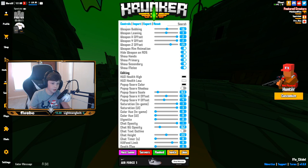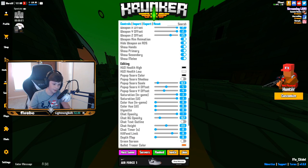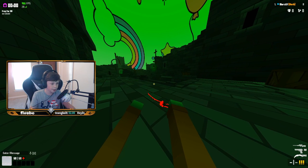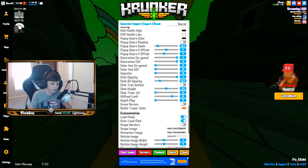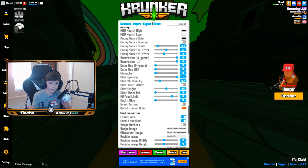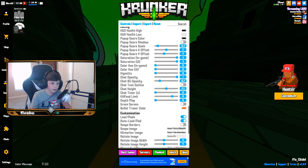Weapon and aim animation is on. Hide weapon on ADS is on. Show hands is on — it looks kind of weird without your hands. Show primary, secondary, and melee are all on, though I turn those on and off depending on what gun I'm using. For HUD health, when I'm high on health it's black, and when I'm low it turns white. Pop-up score color is black. Pop-up score shadow is off since it's black already. Pop-up score scale is 0.3, X offset is 5, Y offset is 4.